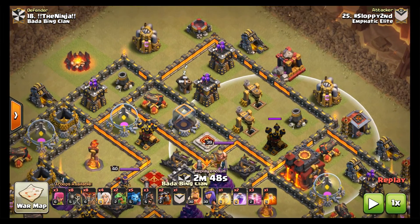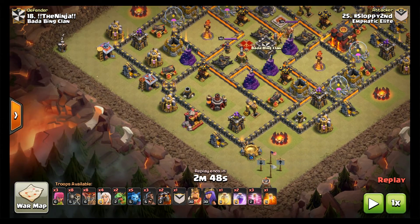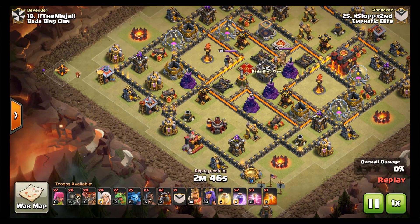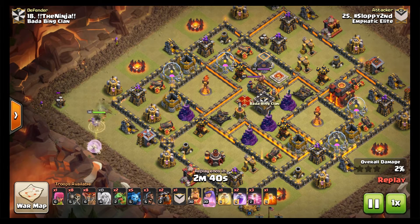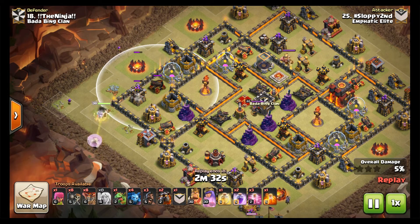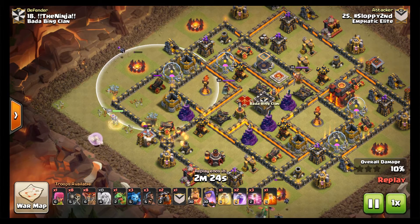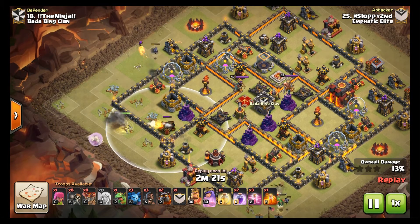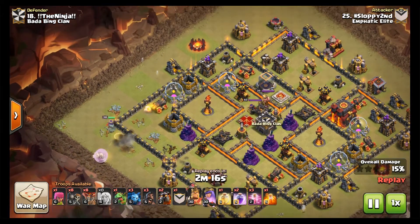Originally the plan called for hogs to take this out, which I did try, but we're gonna lalo onto this one and sweep across the top of the base. Let's see it in action. Archers are down to start building the funnel. We had to get the queen down early to tank - the army camp is going down slowly, so we drop a minion to take that out. Meanwhile queen is working on two cannons, gets out of range of the first cannon, comes up to get the second.